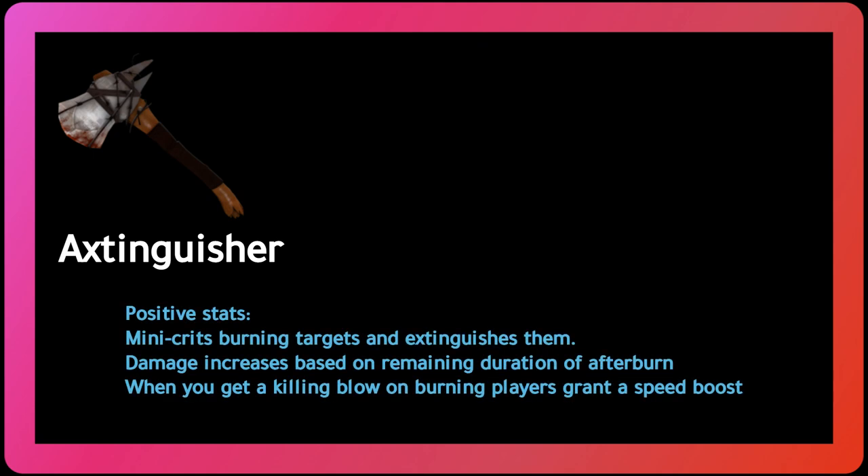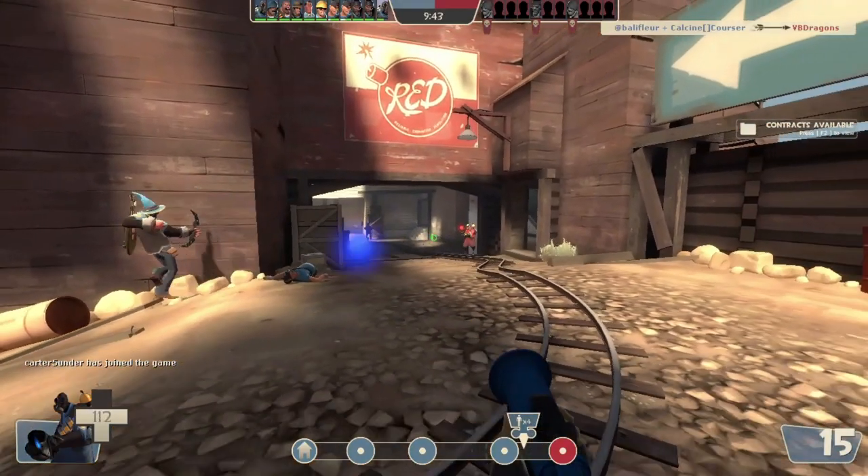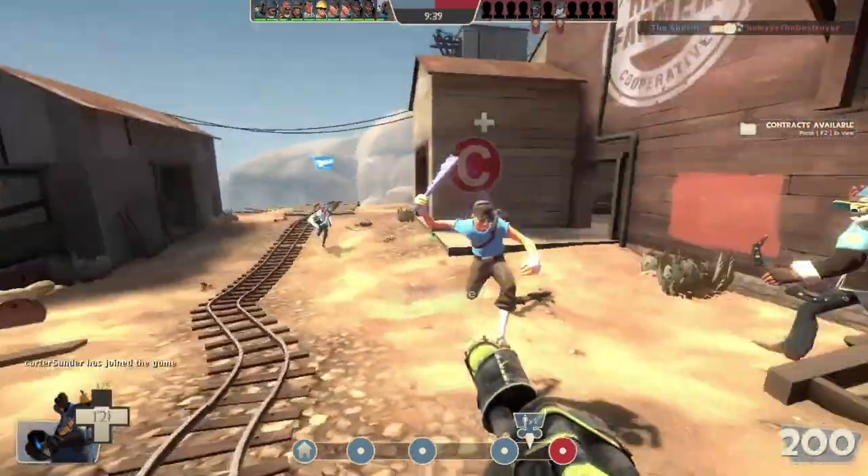Finally, the melee — the Axtinguisher. The Axtinguisher deals many crits on burning players and extinguishes them. Damage increases based on the remaining duration of afterburn. When you get a killing blow on burning players, you get a speed boost. Negative stats are 33% damage penalty, no random critical hits, and this weapon holsters 35% slower. The Axtinguisher excels at finishing off targets and can be easily called an upgrade compared to stock.